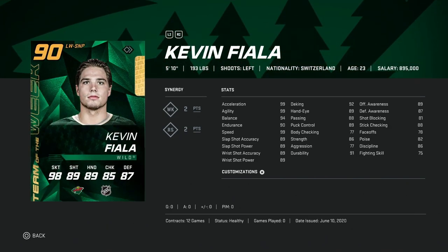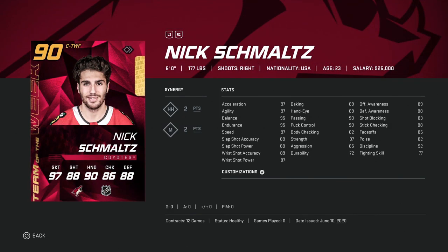We've got the 90 Kevin Fiala — same kind of thing. He's just under 6 foot with 99 speed, which is nice, and a shot at 89 overall. But you're not going to be able to use him effectively because he's only 5'10". We've got the 90 overall Nick Schmaltz — 6 foot, 97 speed across the board, high 80s for shooting, hand stats right around 90, but only 85 on the faceoff so he's going to be a right-handed winger. If you pack him and he'd be in your first two or three lines, I'd just sell — there are better options.